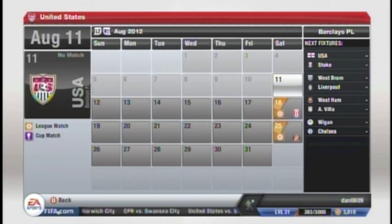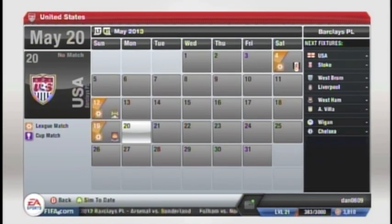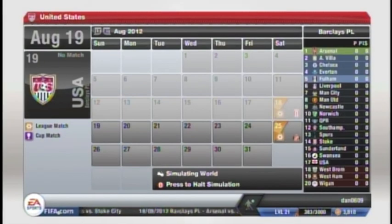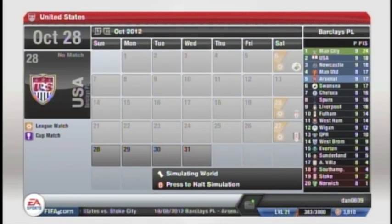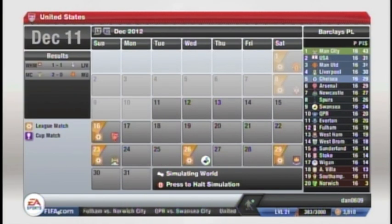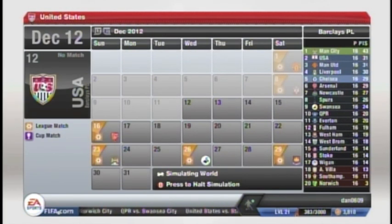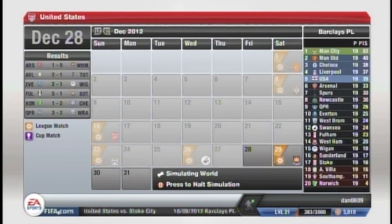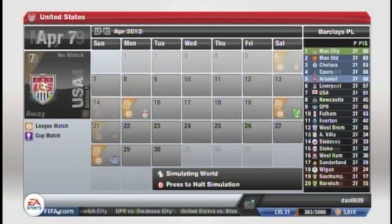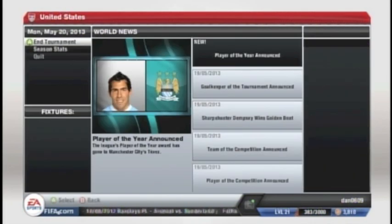What I did was I just set the EPL season for this year. The U.S. National Team played Reading's schedule — I simulated the whole thing. As you watch through, if you look at the top right, you see the U.S. National Team jumps up to second place for a while. After 10 games — there are 38 games total — they're in second place, which is pretty impressive. Then things start to fall. They go to fifth place about halfway through the season, then drop down to seventh almost towards the end, and they end up in seventh place.